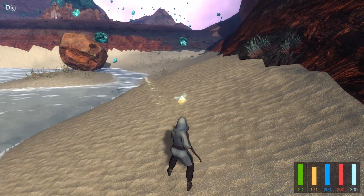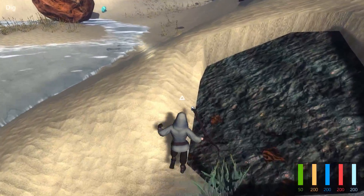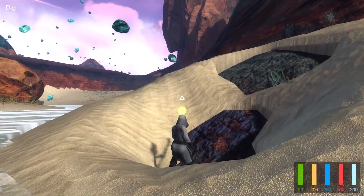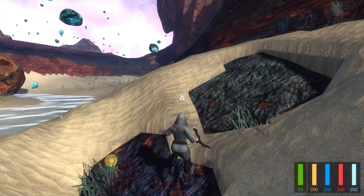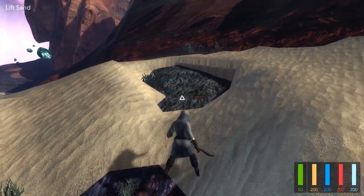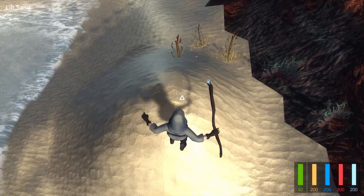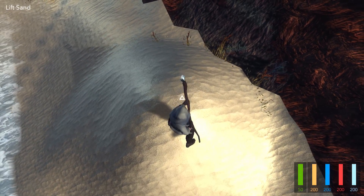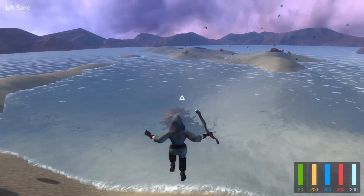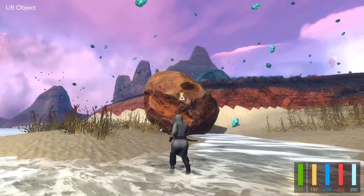So if we pick 'dig' and head down here to the sand and click, we lower the sand. It's obviously not perfect, still very early, but it does what it's supposed to. There's also 'lift sand' which will continue until the orb times out — and here we can raise the sand and actually stand on top of it while we raise it. So it's kind of cool — there's a lot you can do with the built-in spells.